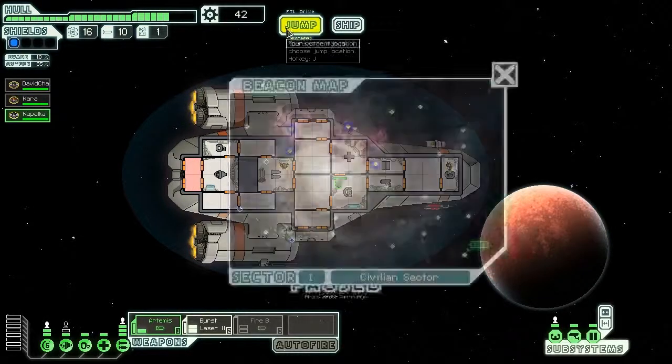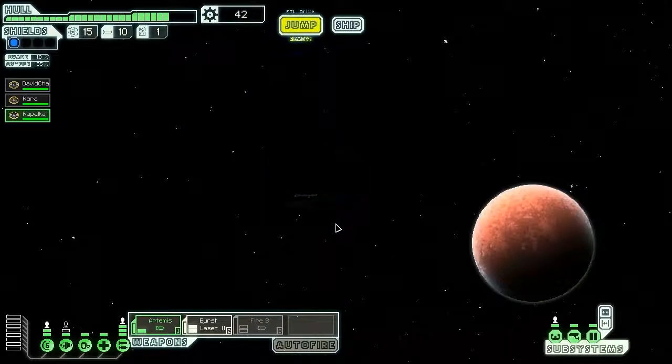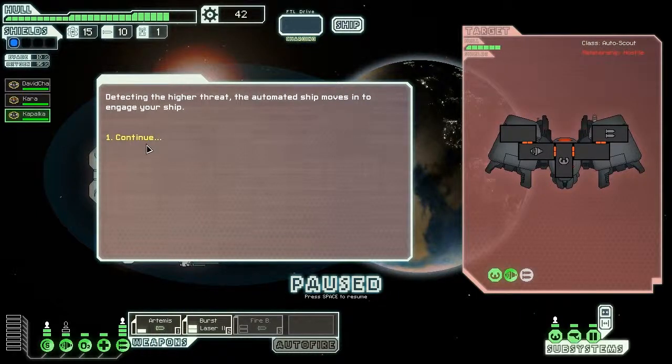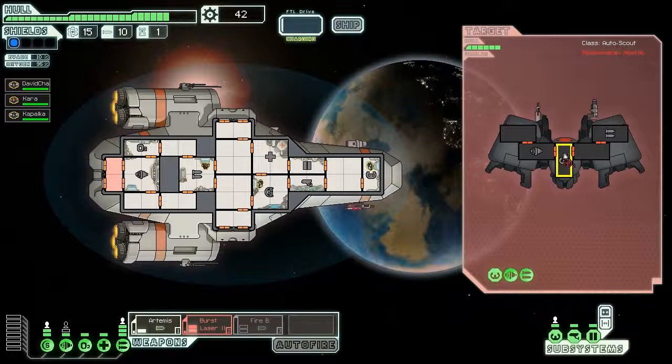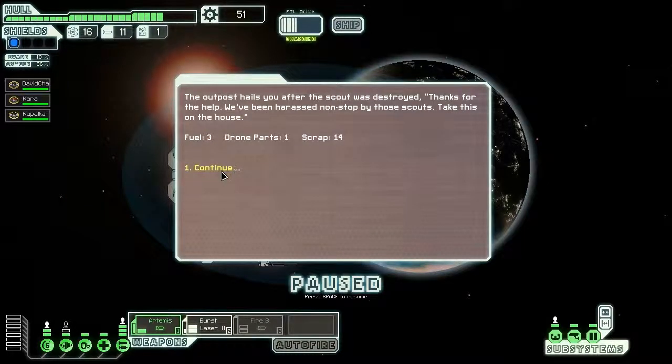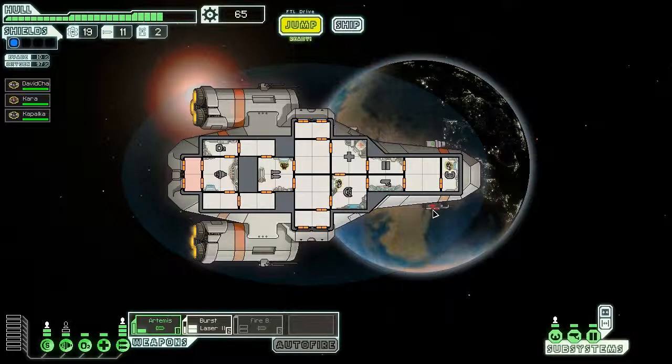All right, continuing on — time to attack. He's got no shield system so I can target their engines right away. They are strong though. Their shield system is down; I'll keep my missile on standby. They don't have anyone on board to fix their systems. I noticed the weapon charge-up bars on screen for the first time — you can watch each weapon charge up with its mini bars.